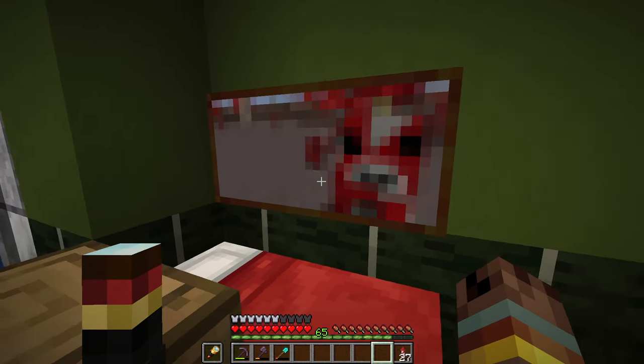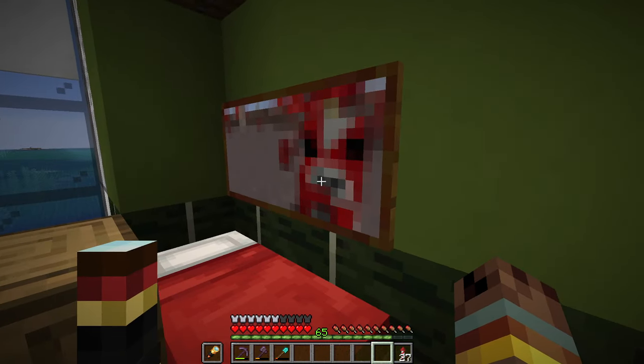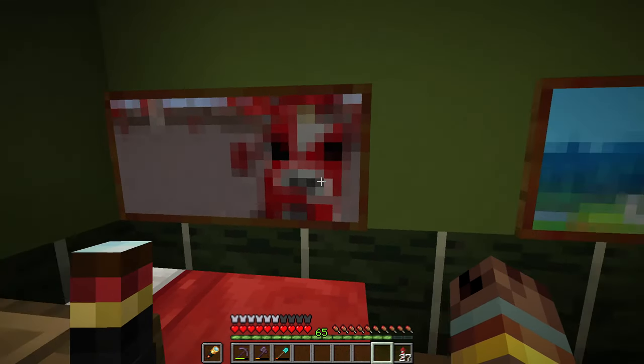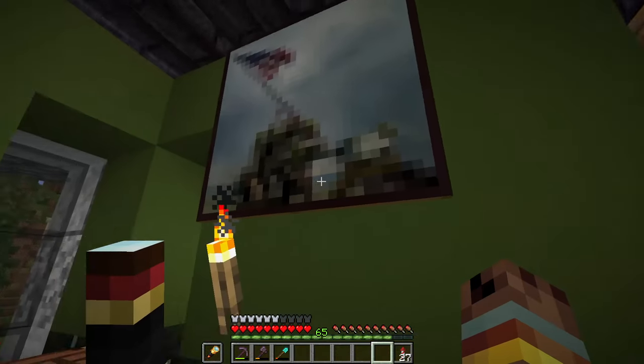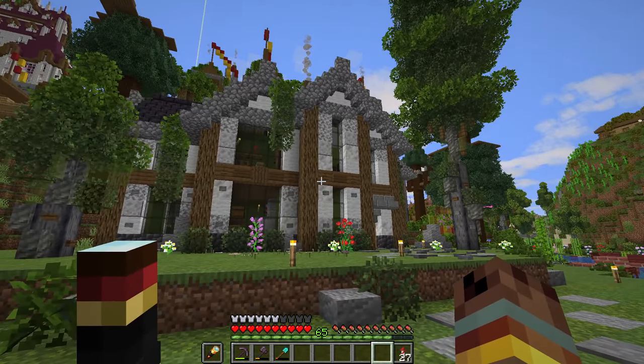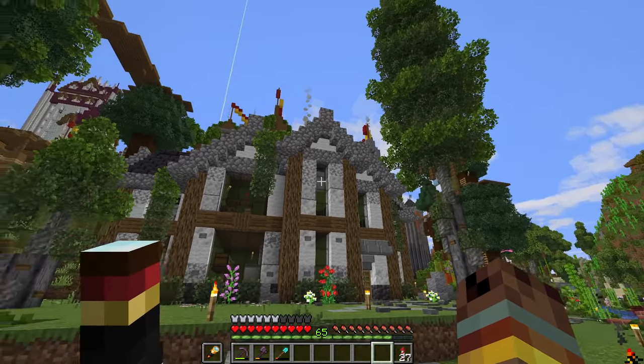Now this one will require a third-party program, but maybe make some custom paintings for your world. I drew this one in Paint.net — it's a nice way to spice up your rooms in Minecraft. Back over in this area, how about you experiment with a style that you don't normally do? I tried to go for a modern ranch type build on this one.